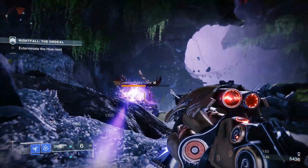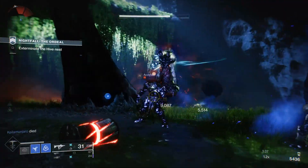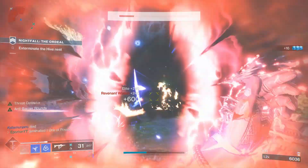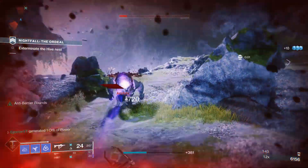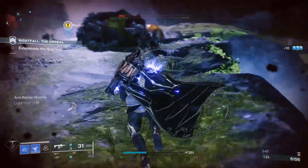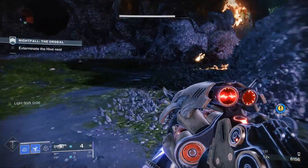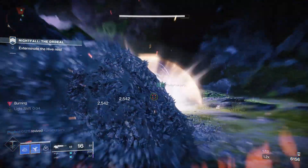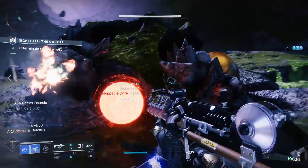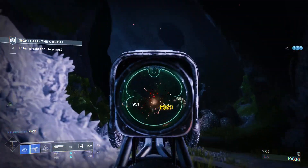To get Spoils of Conquest solo, look out for the two hidden chests inside the new raids. Each chest always contains 10 Spoils of Conquest, and you can get those 10 Spoils on every single one of your characters — meaning you could get 30 Spoils of Conquest every week. I highly suggest you do so, because this way you'll be farming not only for the Anarchy but also for future exotic raid weapons.